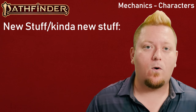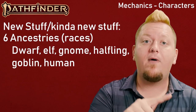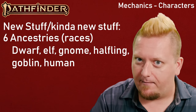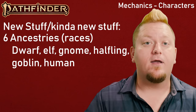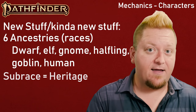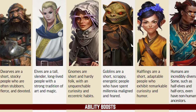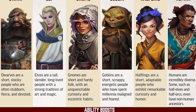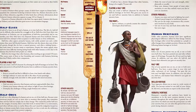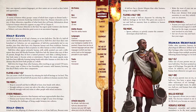First, there are now six core Ancestries in Pathfinder 2E: Dwarf, Elf, Gnome, Halfling, Goblin — yes, Goblin is now a core race — and Human. Each of these has a few sub-races, now called Heritages. If you're wondering where the Half-Orc and the Half-Elf went, don't worry — they're still in the game, they've just been moved to the Human Heritage section, so they're absolutely still playable races.